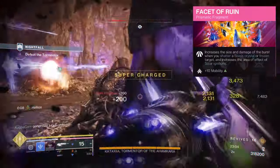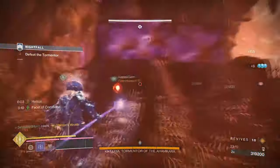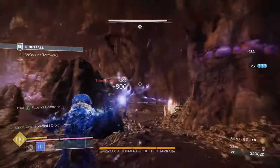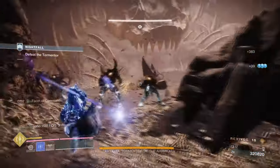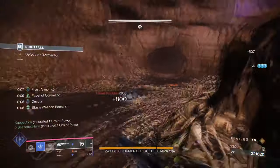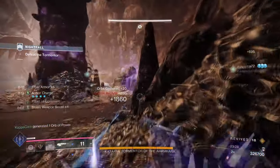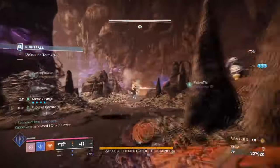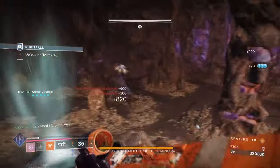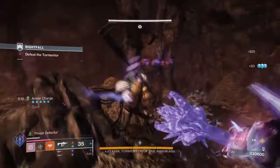Solar ignition's area of effect also gets increased. As the kit focuses more or less on stasis as the main form of control, enhancing the destructiveness of stasis will allow us to garner super energy much faster than other means. Facet of Command and Ruin both focus on improving our stasis and solar ignition sources by increasing their effectiveness significantly. I've added Penumbral Blast to the kit since it has been buffed with more range, and the quick access to freezing targets has saved me more times than I can count. Facet of Dominance provides an overall debuff to anyone caught by it, fitting nicely into the supportive part of the build.